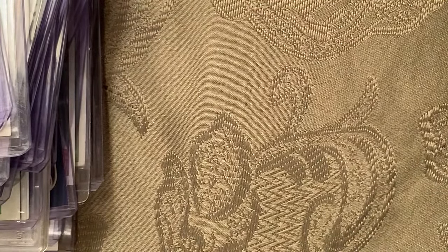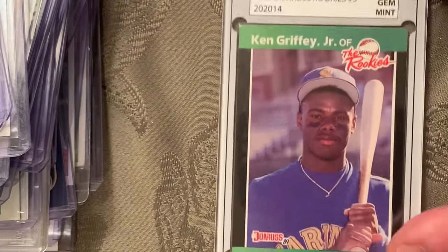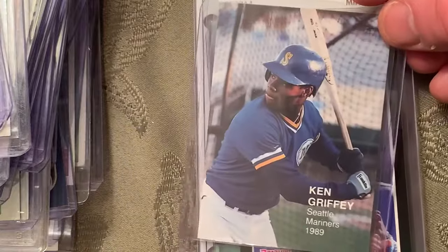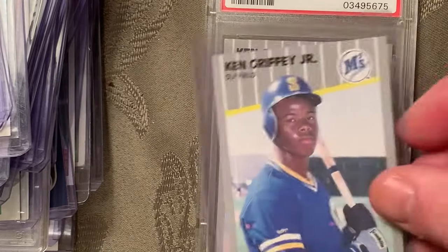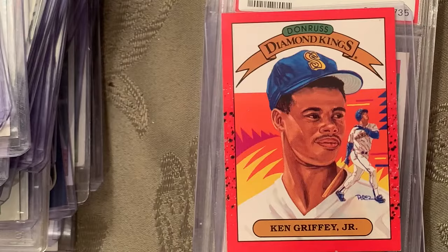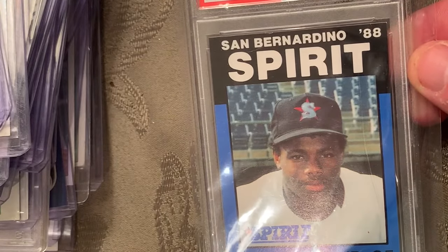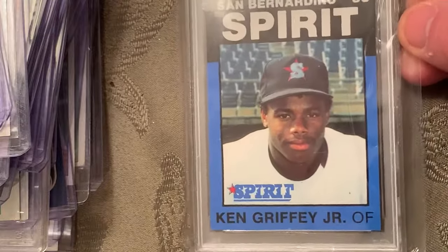At number 50 — we're halfway done. It's the 1989 Donruss Ken Griffey Jr. The Rookies in a Gem Mint 10. There's another copy. I also added the '89 Baseball's Finest Ken Griffey Jr. Some other cards that didn't make the list: the '89 Fleer Glossy Ken Griffey Jr. in a Mint 9, the '89 Score Traded in a Mint 9, the Diamond Kings, and one of my favorites — the '88 San Bernardino Spirit Ken Griffey Jr. in a Near Mint 7.